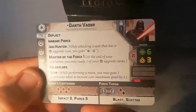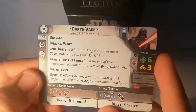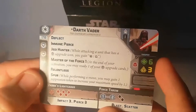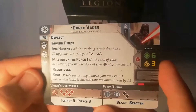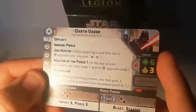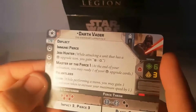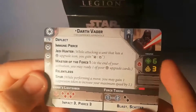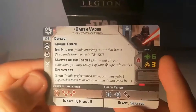Bear in mind it's per move, so a double move costs two suppression tokens — still fine for Vader, but be mindful. This operative Vader doesn't have the old Vader's nil suppression threshold — he can actually be suppressed. There might be times when he has to get out of fire rather than just charging forward. He's got six health and three courage, so slightly lower health and courage than commander Vader, though he'll now benefit from cover.